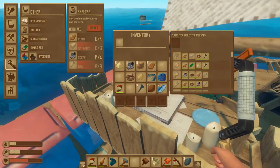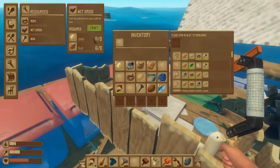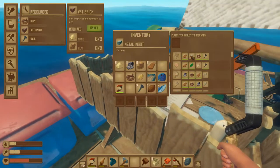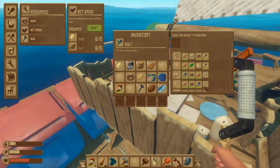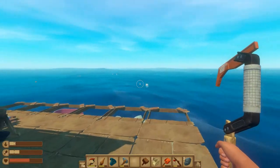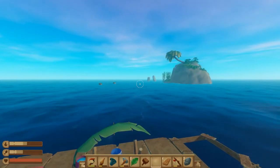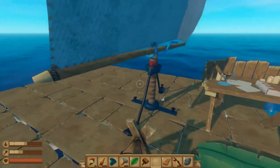Let's go ahead and make two bricks. What else can we do here? Metal ingot, feathers, nuts and bolts — which need the metal forge. Let me check something. Oh, we're coming up to another island — this one's kind of interesting, it's got these rocks sticking out of it.